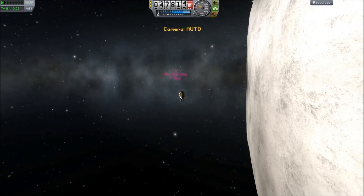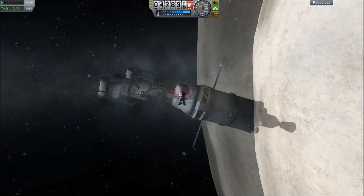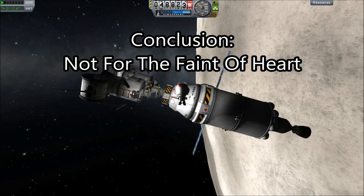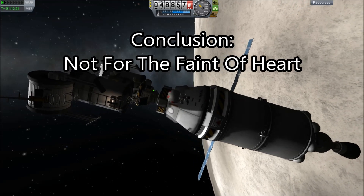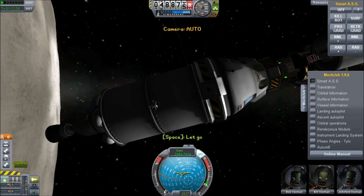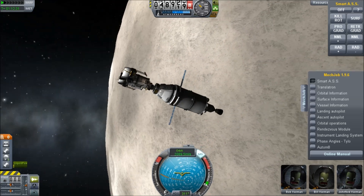He's close enough that we can at least have him fly back under his own power for the return trip. Conclusion: not for the faint of heart. But I will point out that this lander has enough delta-V and thrust to land on any planet or moon that doesn't have an atmosphere. You could probably land on Duna, but they might get blown off by the atmosphere.